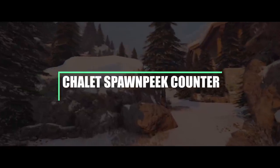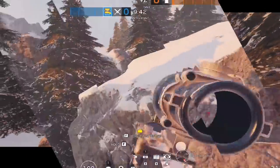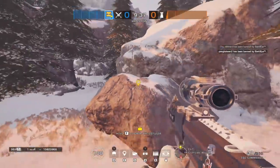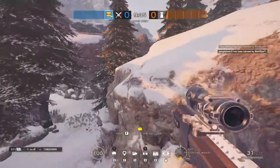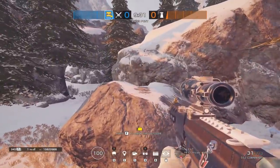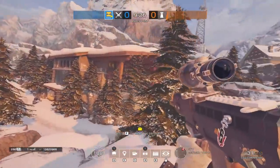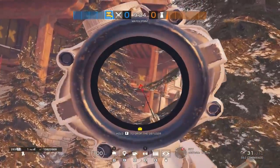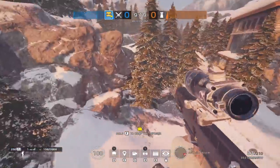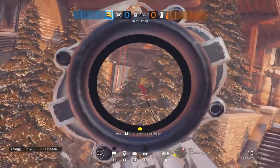Moving on to our final two angles over on Chalet. The first is located outside near the cliffside spawn and it is an amazing spot for catching anyone trying to peek out that office door onto the balcony. By vaulting up onto the first rock, there's a vault prompt on the left side of the second higher rock that you can get up on top of. Once you're up there, you can see the office window, the window into the front lobby, all the way through to double doors into dining, and you can also watch the bomb if someone has planted it in the corner on the garage side to the left.